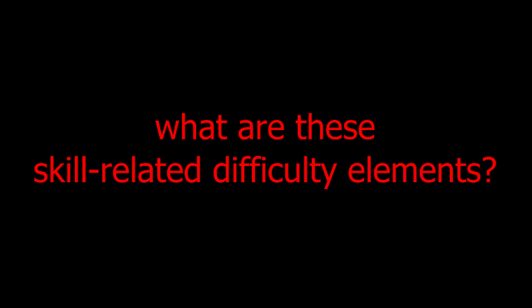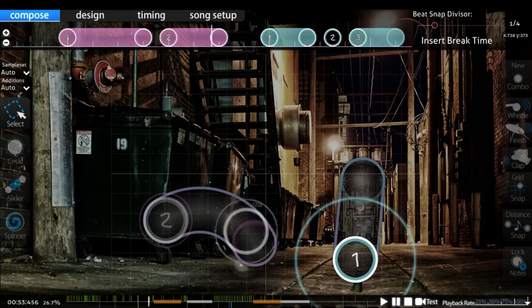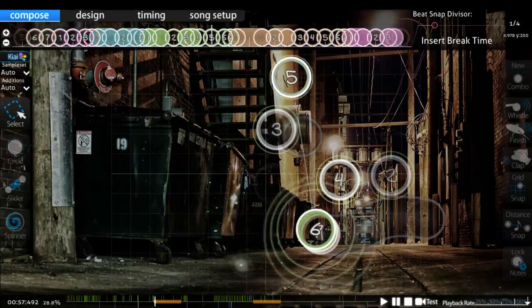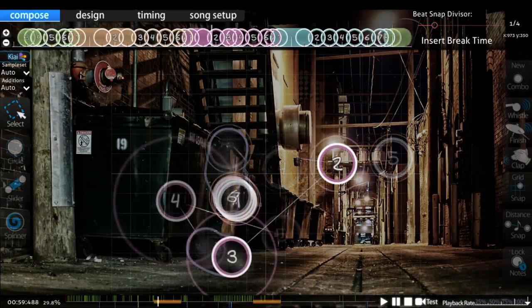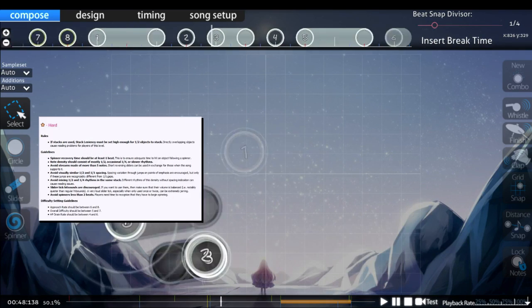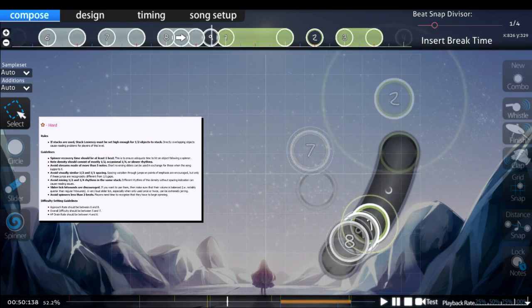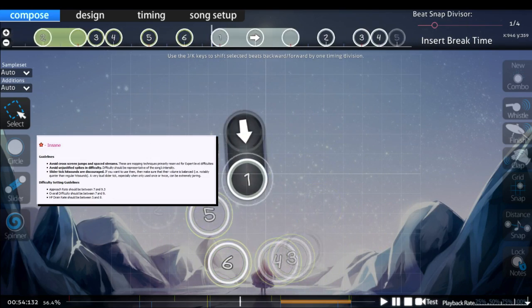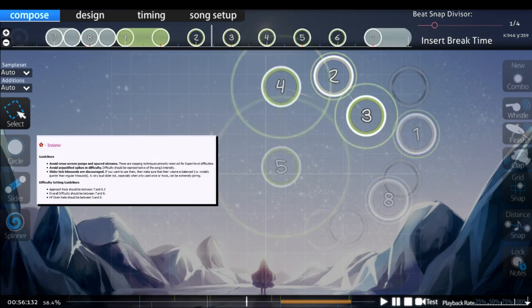Difficulties are instead judged by what skill-related elements they use, regardless of what their star rating or difficulty icon may say. Okay then, so what are these skill-related elements? What elements are there that make up an easy? And what about a normal? Hard? Insane? Extra? This is where explaining things gets a bit complex. There are multiple acceptable elements within each difficulty, but by using whichever of these elements you want, you won't always have a perfect spread. Instead of going over what these are, I'll try to explain what makes a spread acceptable first.